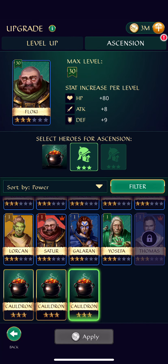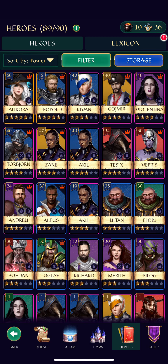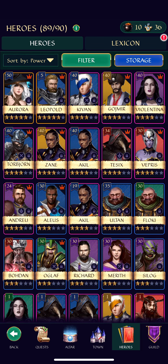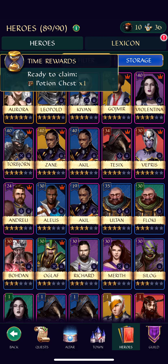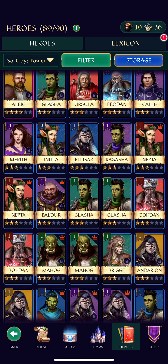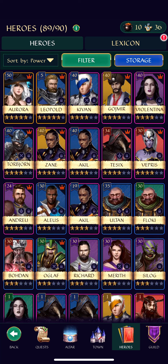In Gemstone Legends, all ascension items are the same — you have cauldrons based on the star rating you're ascending from. If you want to ascend a five-star hero to six stars, you just need five-star cauldrons. There's still a rare item as expected, but you can also use heroes to ascend other heroes. You can ascend one-star heroes all the way up to five stars and use those to ascend the five-star heroes you actually care about, giving you a lot of room to grind for free or spend a little to go faster.